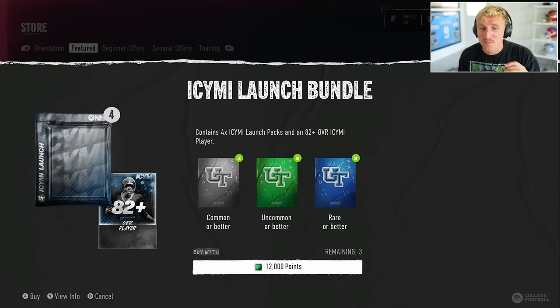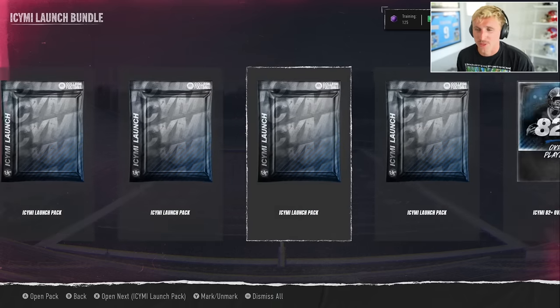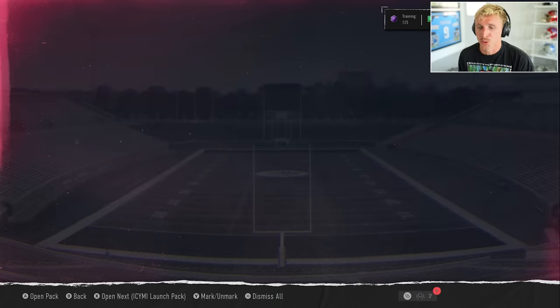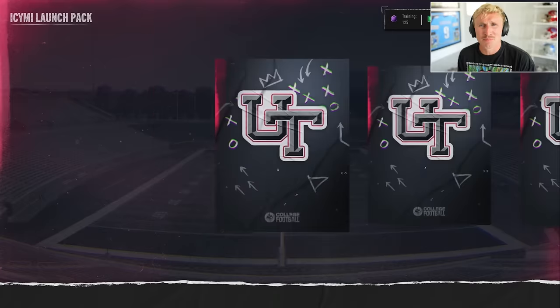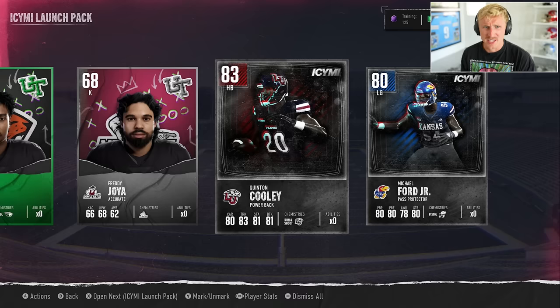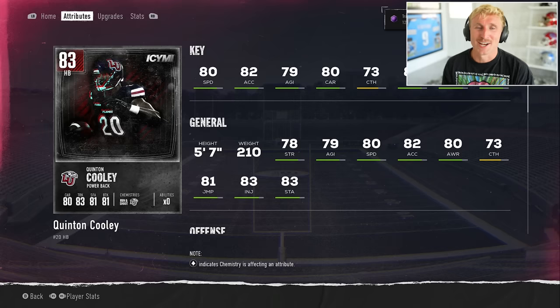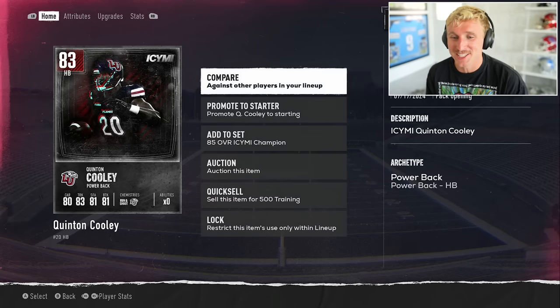Next up, I'm going to do the In Case You Missed It launch bundle. The topper has a 3% chance at an 85 and a 19% chance at an 83-plus. The 85s in this are crazy good — there's a Todd Gurley and I believe a Nick Bosa. The first launch pack's got an 83 Quentin Cooley. He might be a new starting running back — no, Terrian Stewart is a little bit better, but he's still a stud. I think we'll auction Cooley.